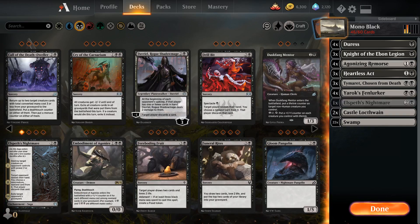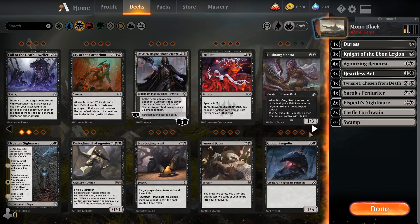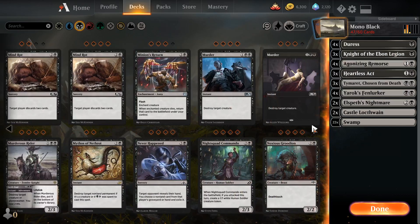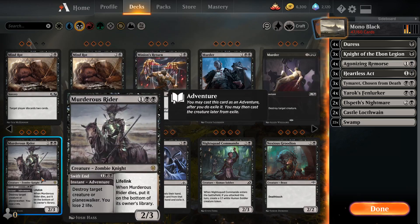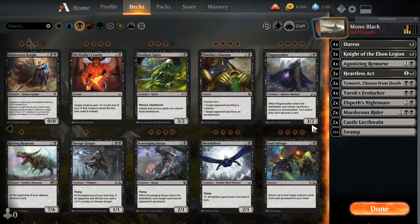Nightmare is also good against some creature decks — you can destroy a creature with power two or less, and then the opponent has to reveal their hand and you choose another card, so that can make them discard even more. We do have to finish the opponent off, so we'll play a couple of Murderous Riders as removal.